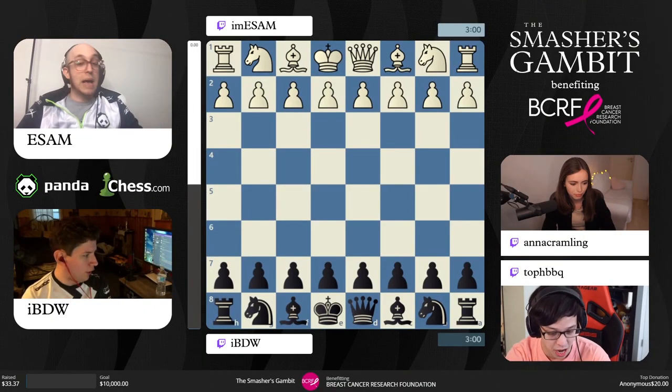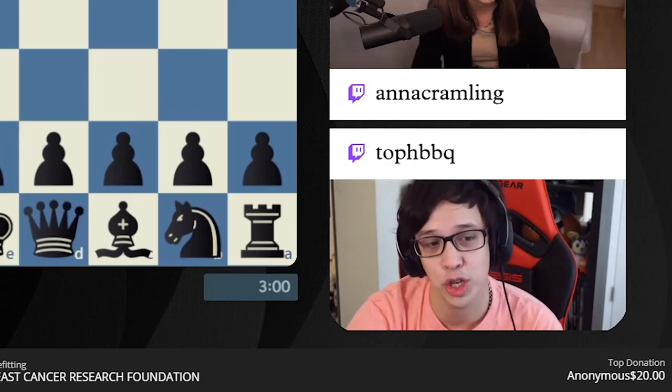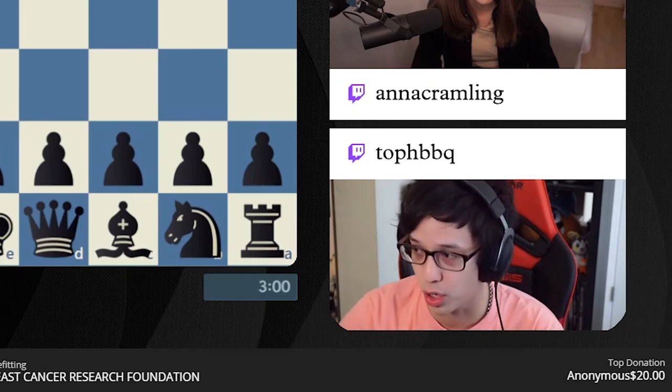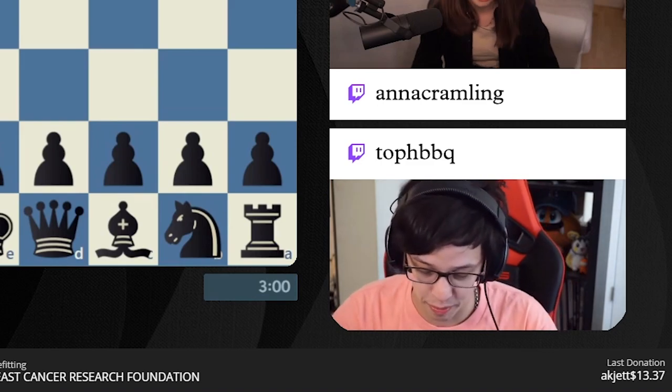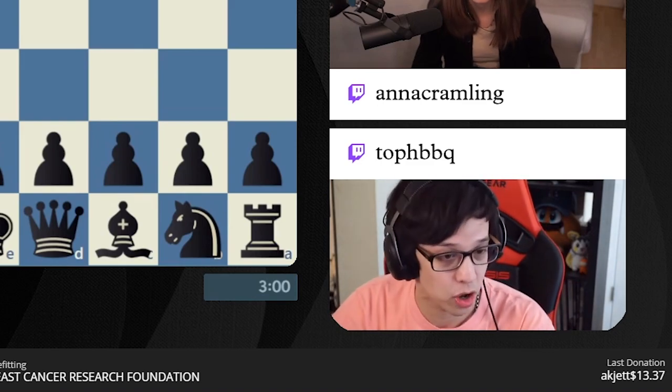We're going to be starting with IBDW versus Esam, which is certainly going to be one of the closest matches potentially out of the first round of bracket. This is going to be a really tough one to call between these two.